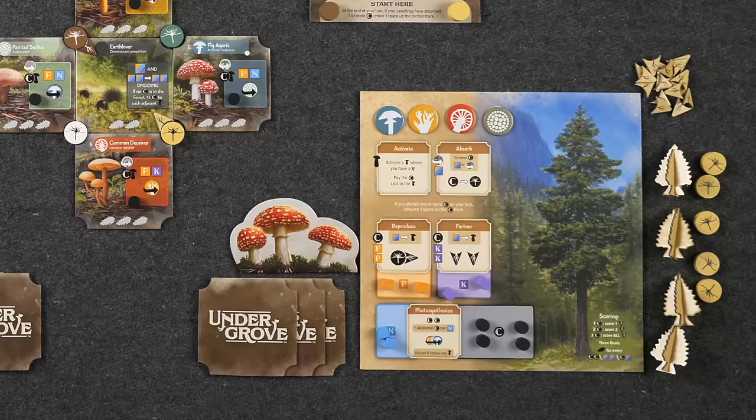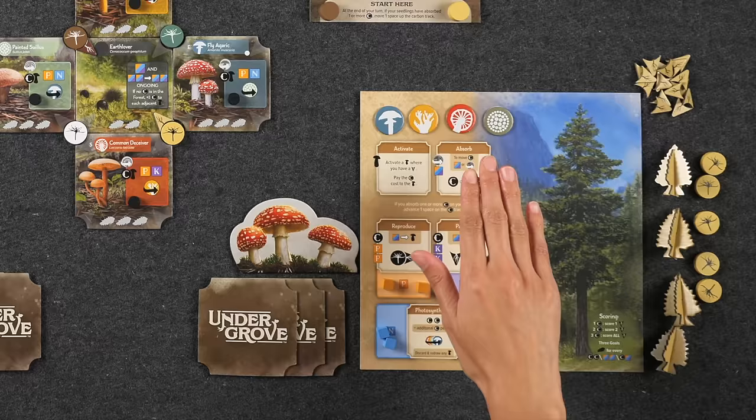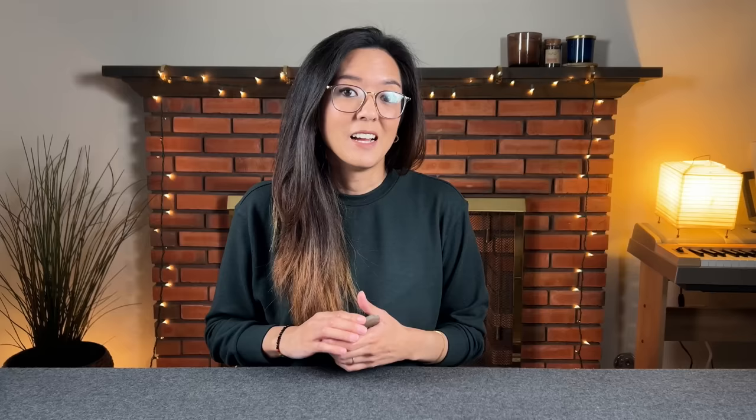Each player is also given a player board, which represents you as a Douglas fir tree. It's also used to store your resources, your four different activation tokens, and it lays out all five different types of actions that you can take. Players will also have seedlings, roots, and trees in their supply, as well as a starting hand of three mushroom tiles. We also have the carbon track, which will give players bonuses and determines the timing of the game, as well as three different public goal cards, which will change from game to game.